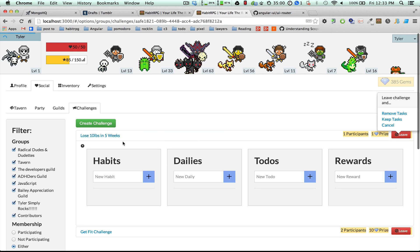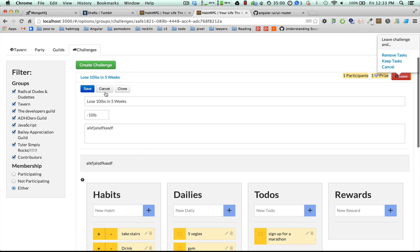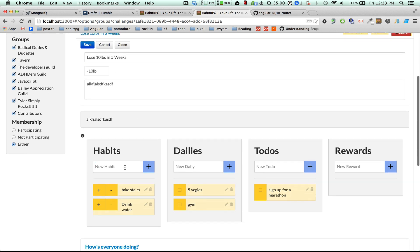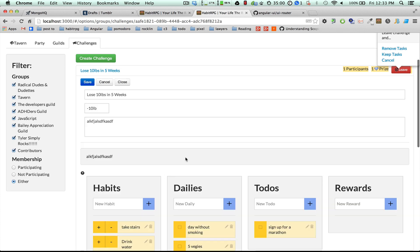If you edit a challenge — we'll want to do some testing to make sure there aren't any kinks — but you can add new tasks and they'll be synced, like 'take the stairs,' 'drink some water,' 'don't smoke,' 'a day without smoking.' Then you click save and it gets synced over to all of the participants. Same with deleting and editing, etc.